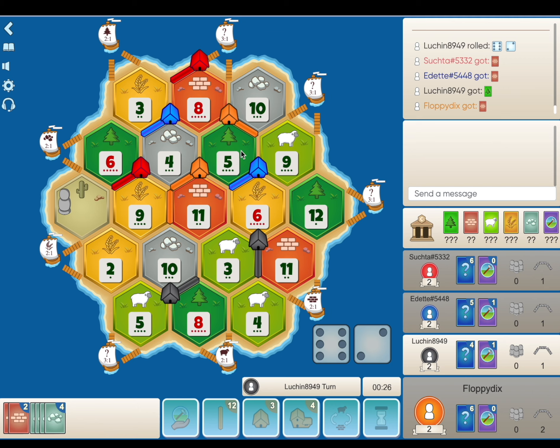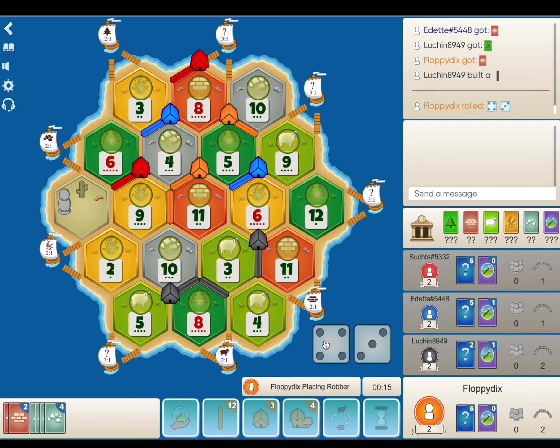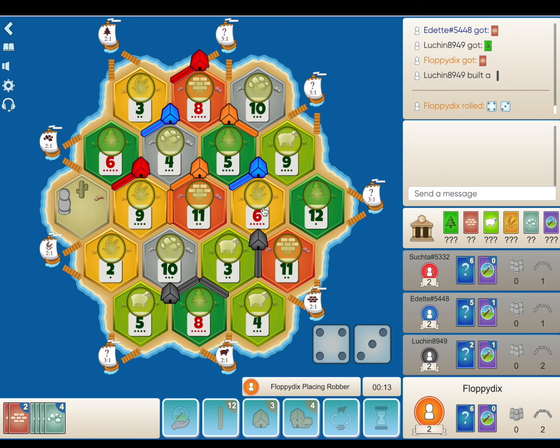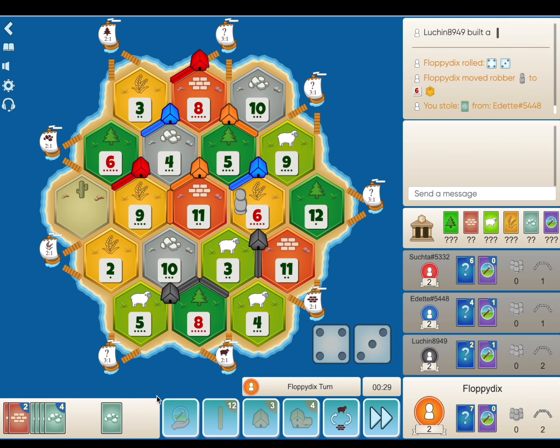If the 5 rolls, we're definitely going to place the road down on the 10-9, just to protect that spot. It makes a lot of sense for blue to snag it, and blue has one road in hand. It's almost tempting to 4-for-1 our ore, but I don't want to act too rash. I think we're going to steal from blue to start, just to defend that spot. I know black's probably in a better position, but I'm going to get the ore — that's not what we wanted.